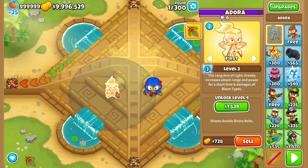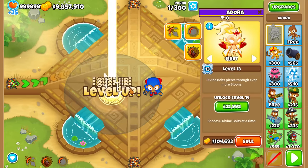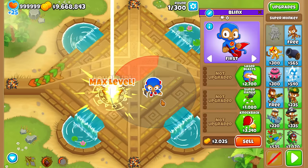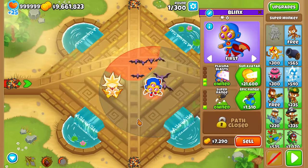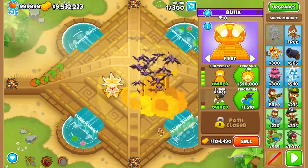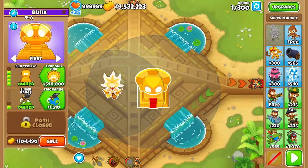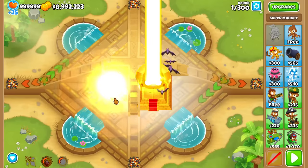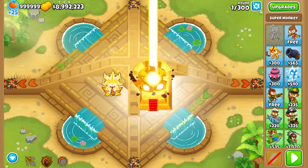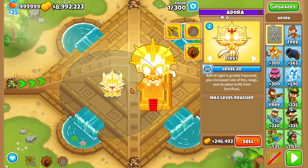I'm going to start you guys off with a banger here, with Adora. First of all, make sure your Adora is level 20, and then all you have to do - it's very simple - make sure your Super Monkey is in range of Adora, and then buy up not just a Sun Temple, but also a True Sun God. When you do that, you're going to notice Adora is going to get a transformation. She's going to transform into a more powerful version of Adora. That's actually really cool.